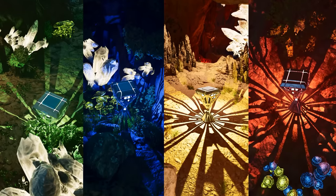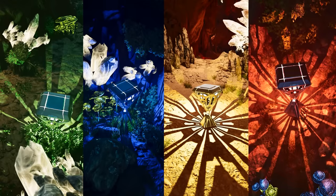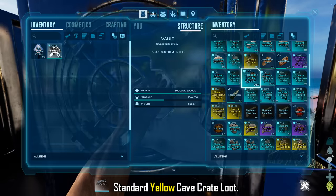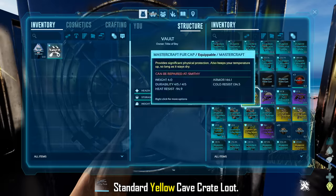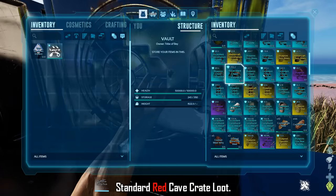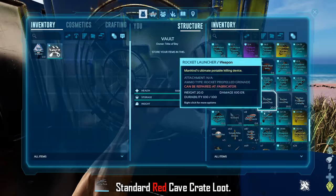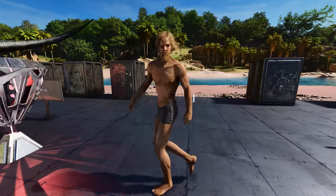To briefly talk about generic crates that spawn in the rest of the caves — they're not really worth the trouble. The yellows and reds are the only ones worth picking up, but they have low spawn rates. The yellows have potential for half-decent loot and the reds can drop pretty good loot, but going out of your way for one red drop in other caves can be more trouble than it's worth when you can visit the three caves showcased in this video and have three potential high-tier loot crate spawns in one cave alone. That's going to be the end of the video — hope you enjoyed it, catch you in the next one, take care!